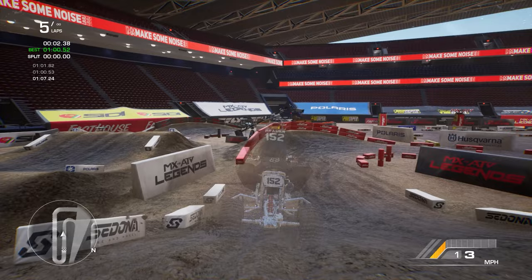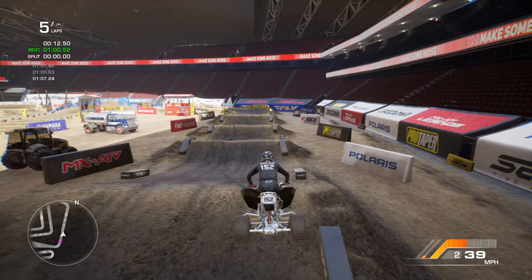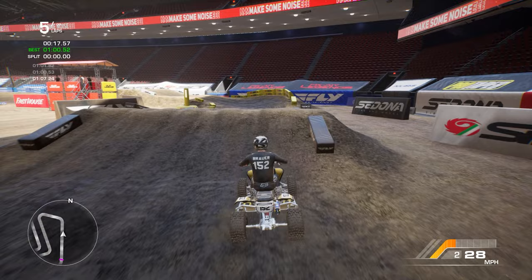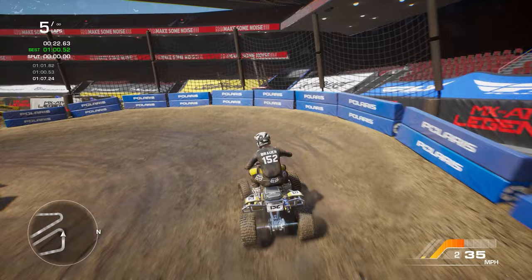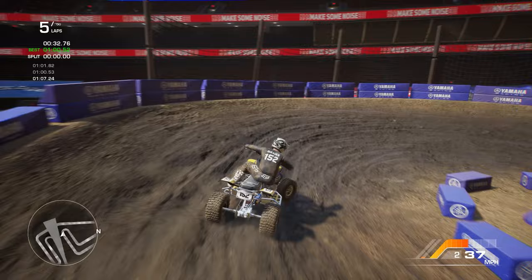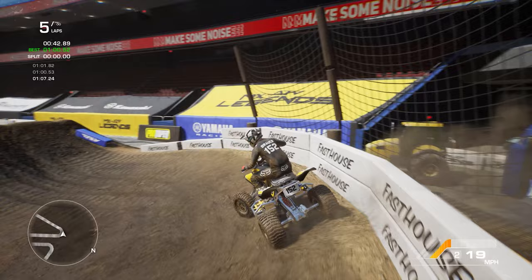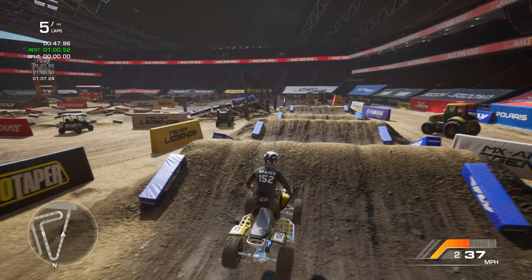You can't really scrub a quad in real life in the same way — you can slide it off the face of a jump, but it doesn't necessarily keep you lower to the ground. So the physics that work best on a quad are more the double-jump physics thing I've talked about in other videos: pulling up with the left stick makes the bike float higher in the air, pushing down plants it back into the ground. To me this makes more sense on the quad than the dirt bike. I still think it's overdone, but it does feel a little more natural on the quad.